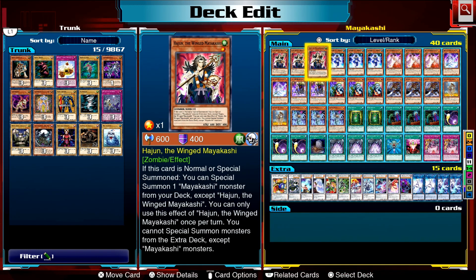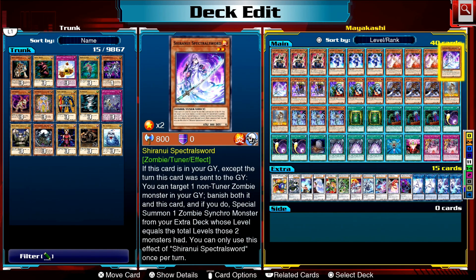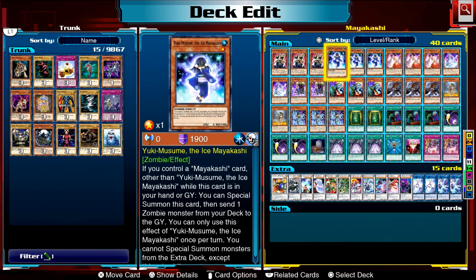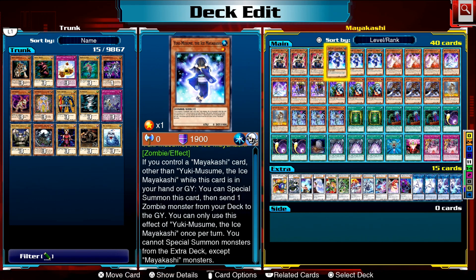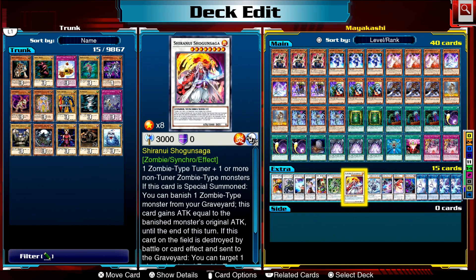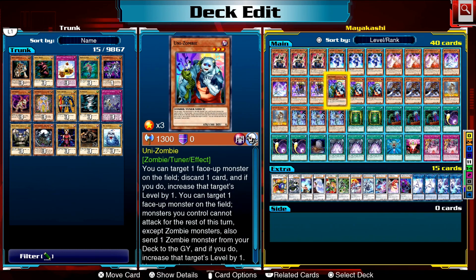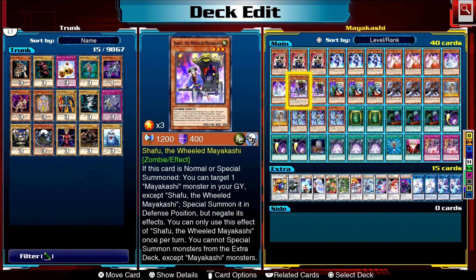One thing you need to know about all the Mayakashi monsters: while you have one of the main effect monsters on the field — that's Haijin, Shafu, Daki, or Yuki Misumi — you cannot special summon monsters from the extra deck except Mayakashi monsters. We do play some non-Mayakashi monsters in the deck, but if you want to access them you have to get all your main deck monsters off the field first.